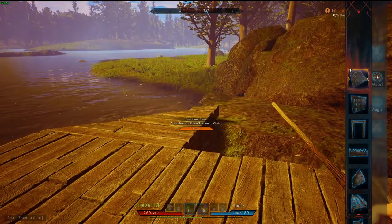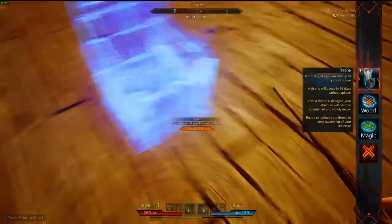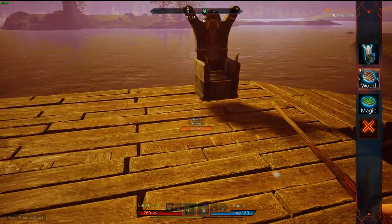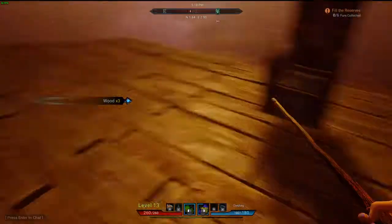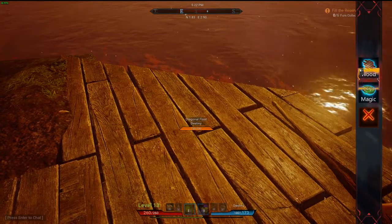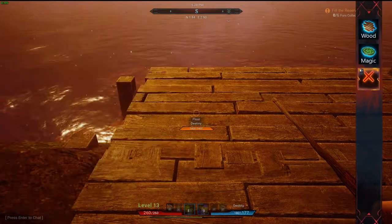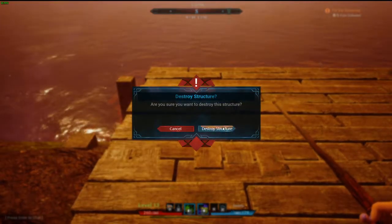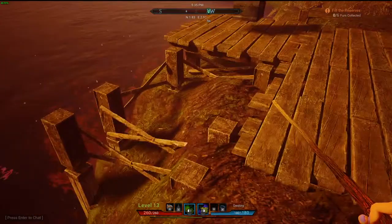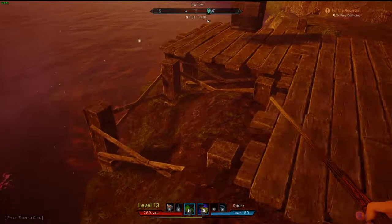We might need to go over just a tad — yeah, I think we need to go over one to get it to not clip in. I believe we actually have to set a throne to be able to remove things, so let's do that real fast. The throne has to be on the foundation, so we'll put the throne right there just for now because we're going to remove that. The building can be kind of touchy sometimes.